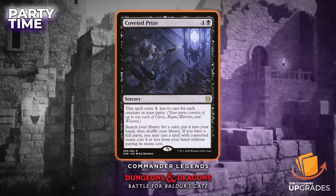The next one is another from Zendikar Rising: Coveted Prize, the rare. Four and a black — the spell costs one less for each creature in your party. Search your library for a card, put it into your hand, shuffle your library. If you have a full party, you may cast a spell with converted mana cost four or less from your hand without paying its mana cost. This is really the staple spell for a party deck. The more you play Commander, the more you want the best tutor for your specific deck rather than just Demonic Tutor every time.